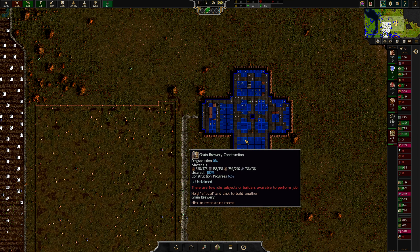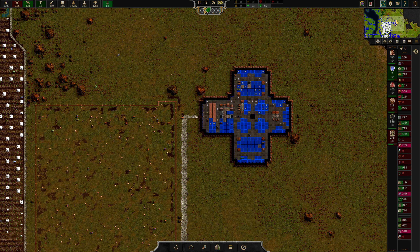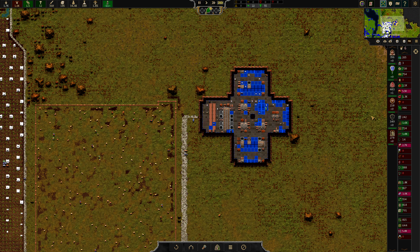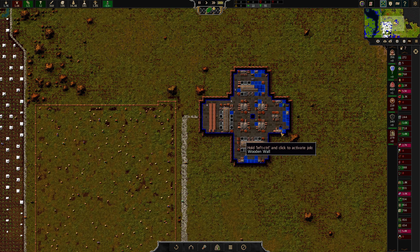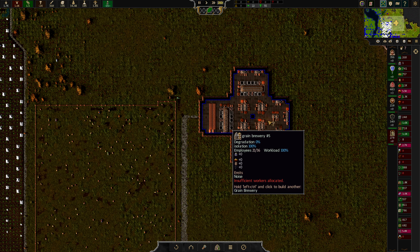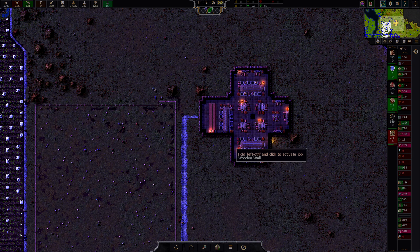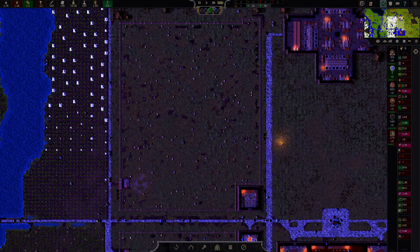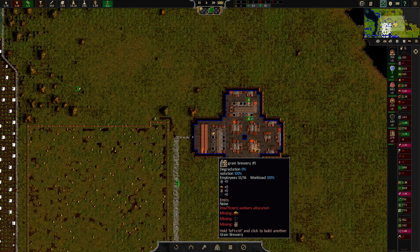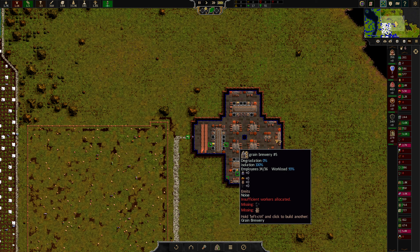We're just drinking up all the drinks. We're not starving — that's really good. Employ all the people and start making drinks. Grab up all the wheats. We also need pots, we're going to need coal to get this going. There should be plenty of pots though — let's stop selling those.